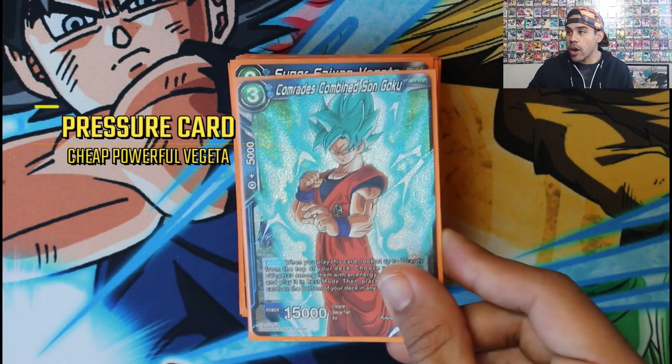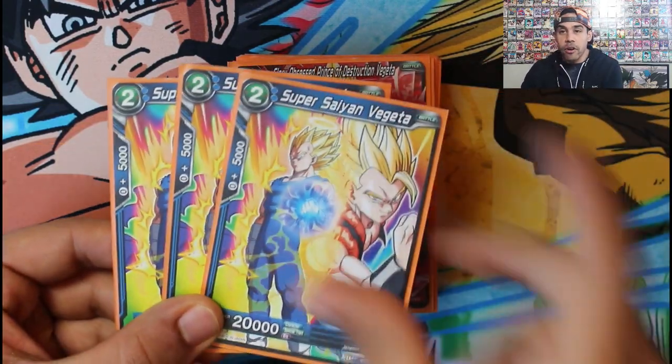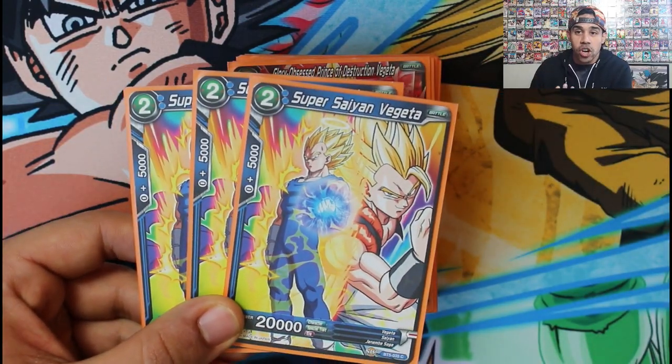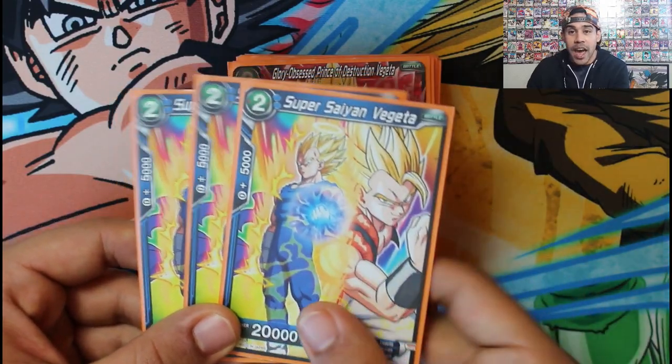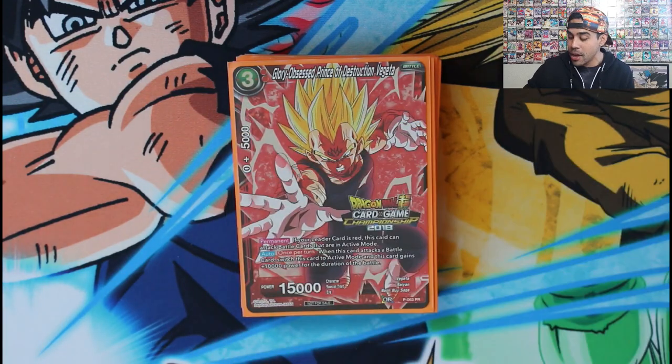We've got another Vegeta with a 20k body for offensive pressure — also a target for Comrades Goku so you don't whiff. We run three of these. He's very good for pressure; your opponent is going to have to deal with him. He's a 20,000 body and whenever your opponent is not attacking your leader, you're winning.